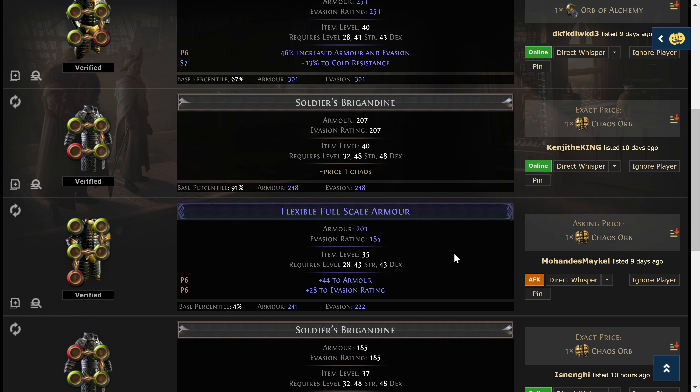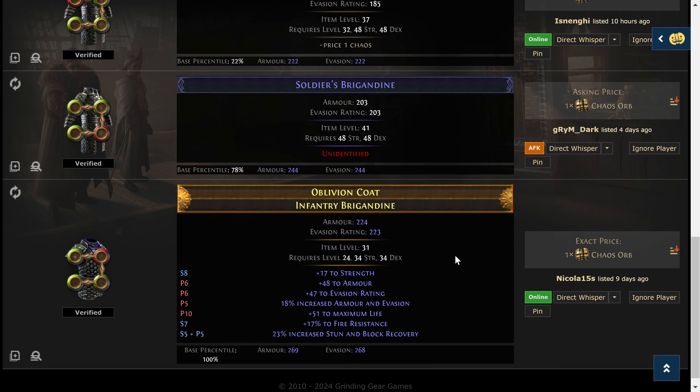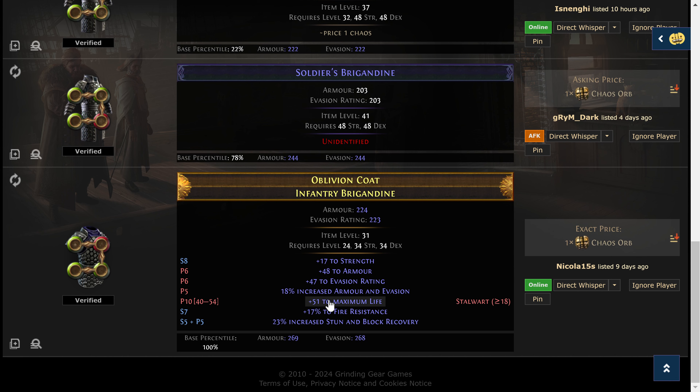Sure enough there were results, and I found one — looked at it and thought, oh, this would be nice. I bought one, whispered the seller, copy-whisper, done deal. Or you can direct-message them and pop it into the game.